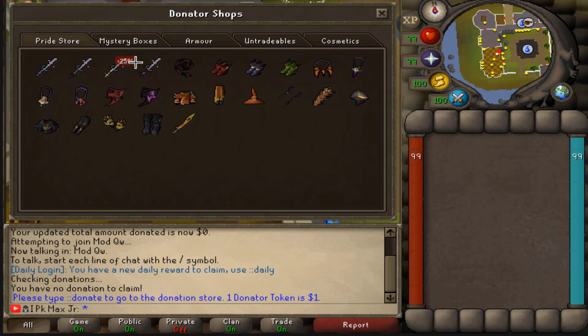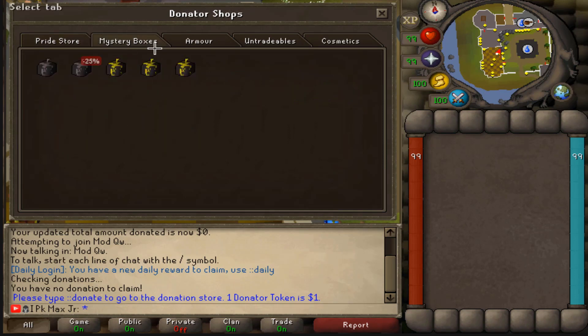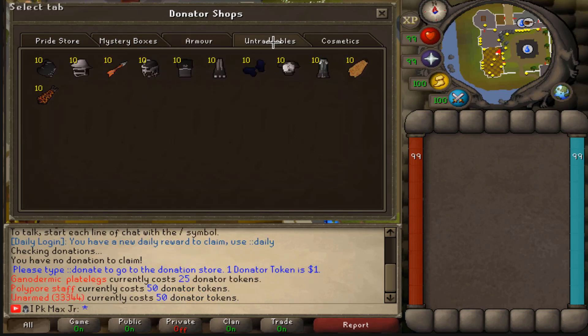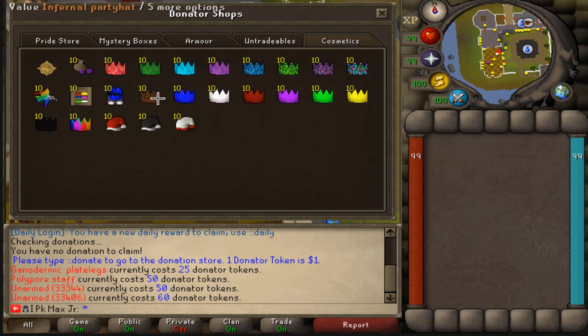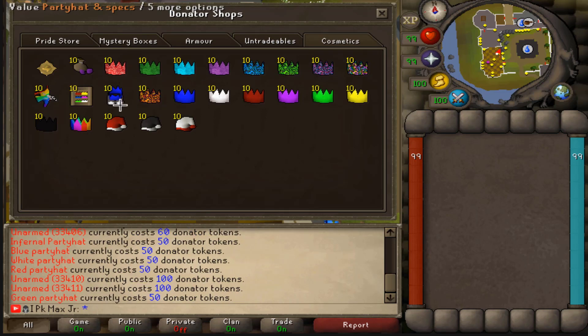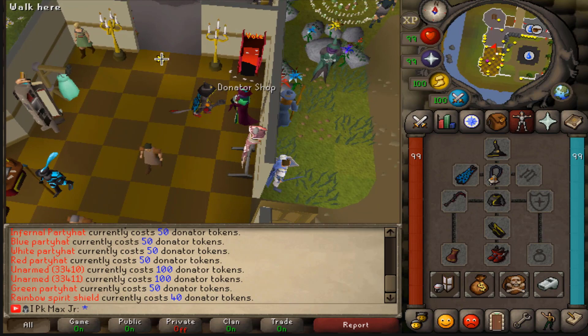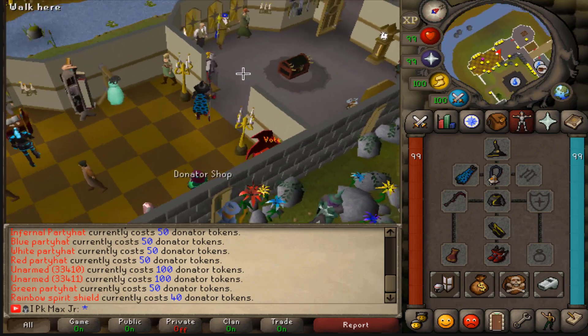It tells you when something is on discount — as you can see it's 25% cheaper right now. You can also see some mystery boxes, more armor stuff, and you can get void and even an infernal cape from the donor builds. We also got a bunch of cosmetics right here, like so many pet heads, and a rainbow spirit shield which is really cool.